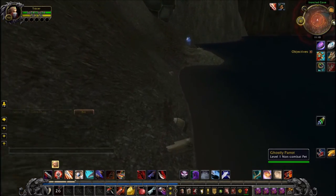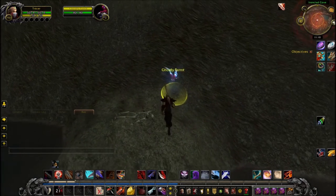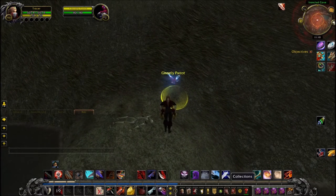Head to Ironclad Cove at the end of the dungeon and follow the shoreline to the left. There you will find the Ghostly Parrot.